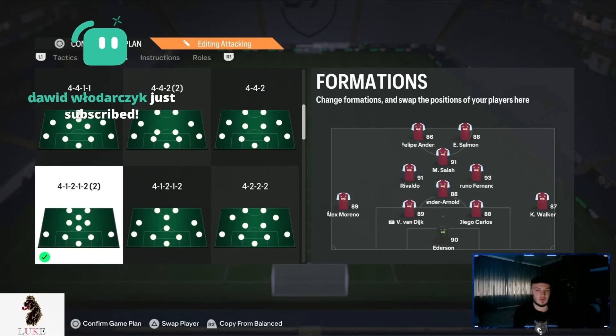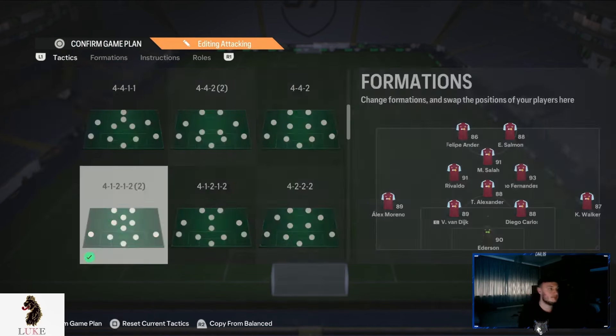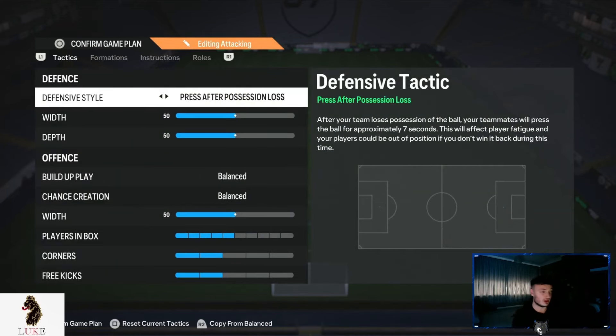The 41212 — I do think it's quite possibly the best formation you can use right now with the brand new patch that's dropped. Drop this video a like and hit that subscribe button. So, balanced on the defensive style — I don't think drop back, constant pressure, or anything like that.